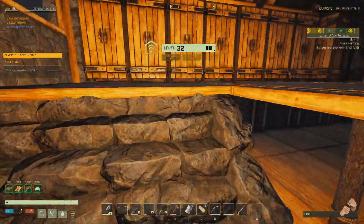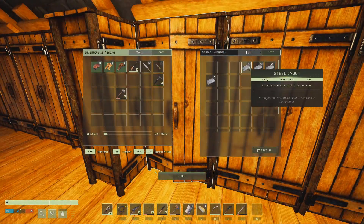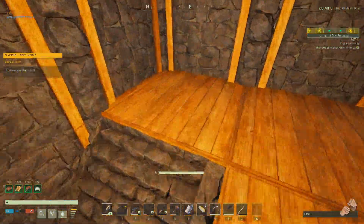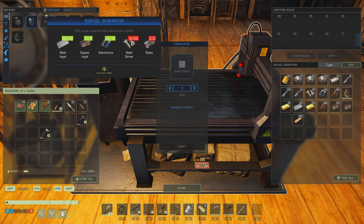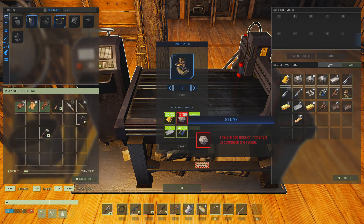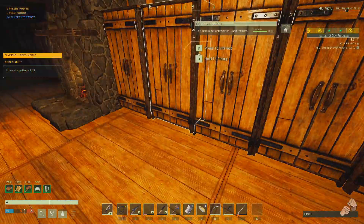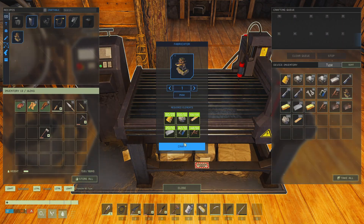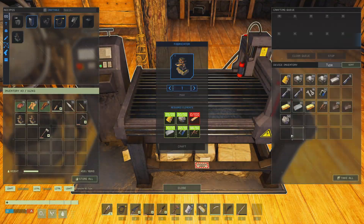Oh, okay. I wasn't expecting that level up already, but sure. We'll take 20 of you and you go in here. Oh, missing a couple of stone — I've got that. Look at that, we've got stone, we're good. And you can go in there. That's about all I can make. Oh, because I don't have 100 more wood. That's fine, we're just going to place these outside.